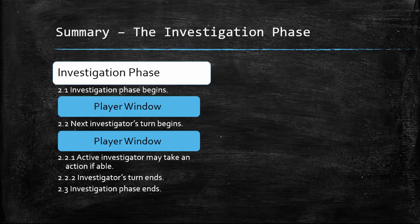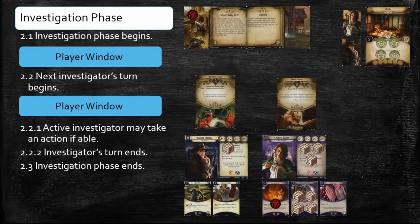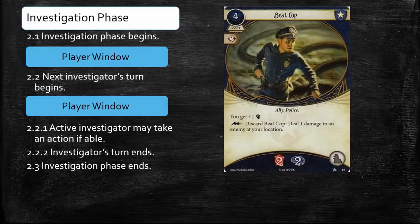Now the previous example is relatively simple, but it illustrates the ebb and flow of the Investigation phase. However, it doesn't take long for much more complex board states to emerge during a typical investigation phase, forcing players to make decisions about when to trigger abilities. Let's catch up with Roland and Agnes a little later during the game to examine how free triggered abilities can affect decision making during the Investigation phase. It's round two of The Gathering. The previous Mythos phase did not go well for Roland and Agnes. Roland drew a Ravenous Ghoul from the encounter deck, while Agnes drew a Ghoul Minion.